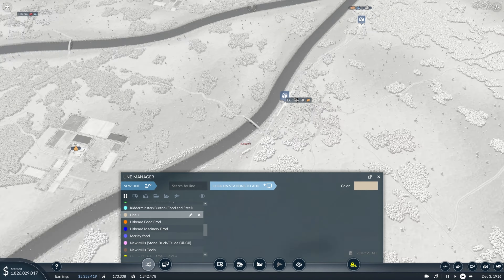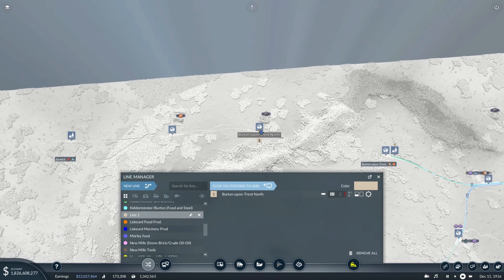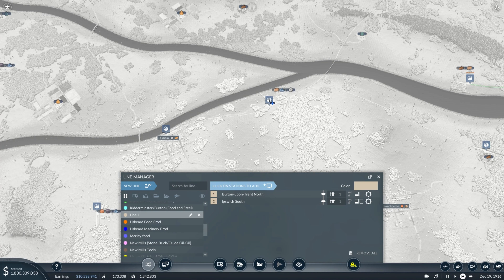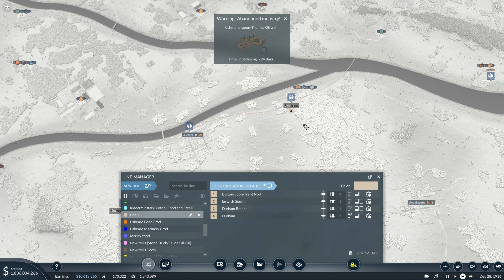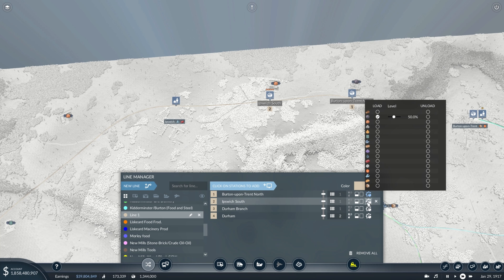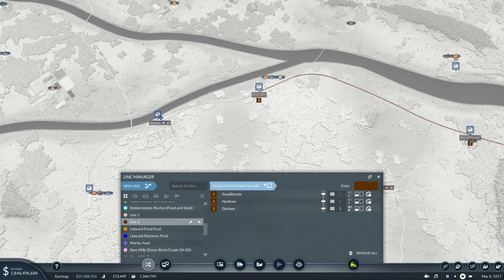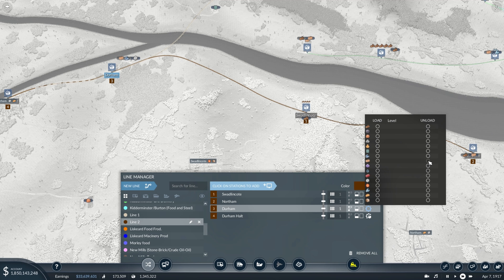Then we take this train and put in a new line. This line is gonna go from this coal mine to this iron mine. And then — Richmond-upon-Thames, oil well — there we go, that way and then there. That's the way it should go. And I'm going fast speed here again for a little while, just putting in the lines for the wood, the plank, and the steel.